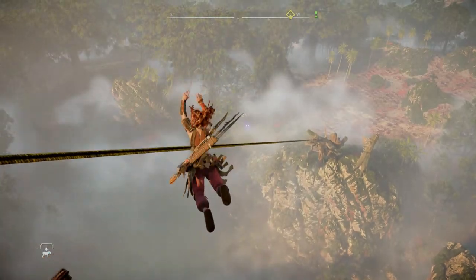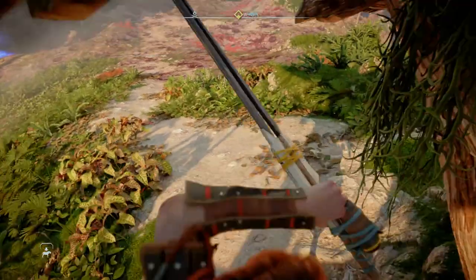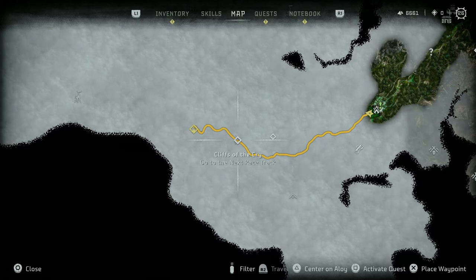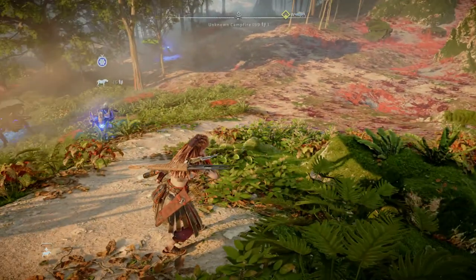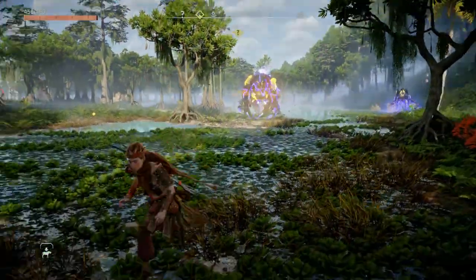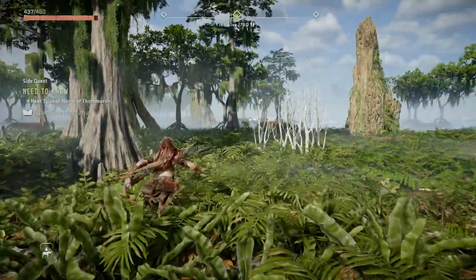I'm gonna head out to find Alva. It's nearly 2,000 meters away across terrain I have never been across, but there are a couple of side quests along the way. There's a racetrack over here as well, and an unknown cauldron has been revealed. I'm gonna hop on my charger and see if we can get a move on. What is that? A fire claw - it's a giant bear and it's seen me. Look at this terrain, so good looking. We're getting closer, 700 meters away.